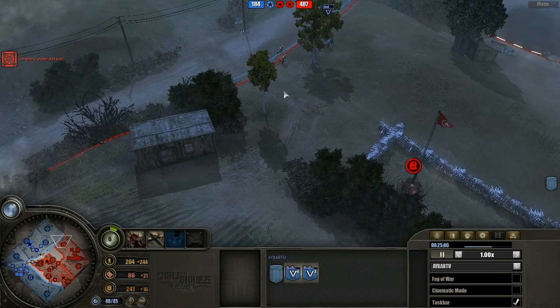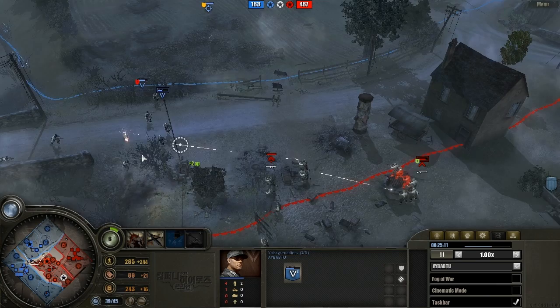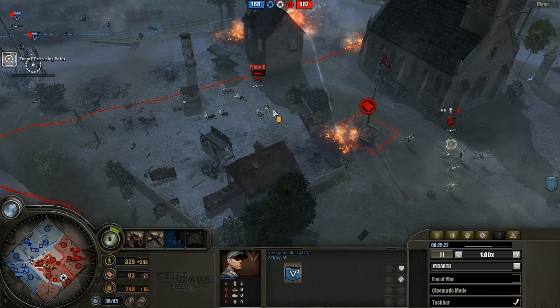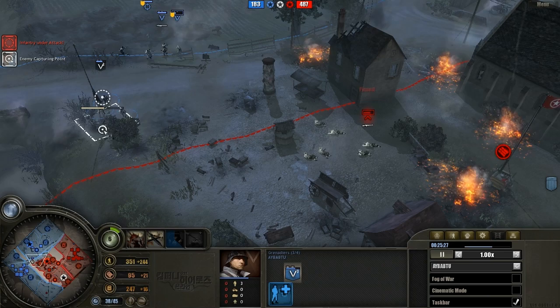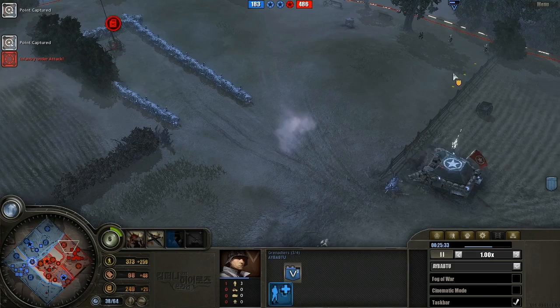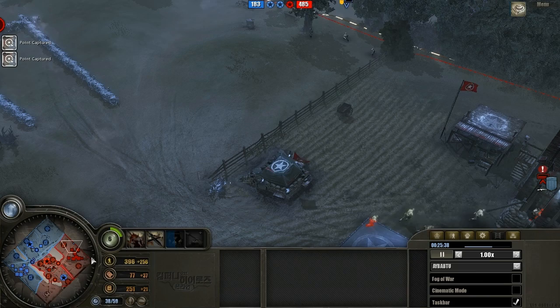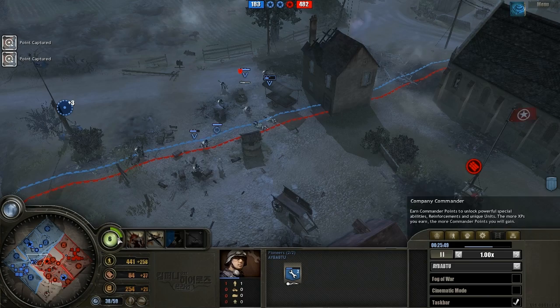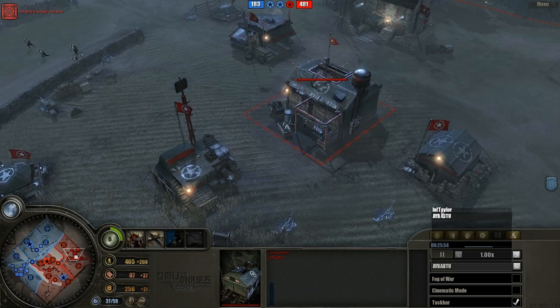The volks squad tries to harass the fuel point but the wire stops them. MG good positioning in the middle — the nebel werfer pins the rifle squad and gives Ceo's grenadiers an opportunity to recap the strat point. Ceo ninja caps the rightmost VP again, really trying to stall for his King Tiger, which is coming in about a command point and a quarter. Taylor finally gets the tank depot built.